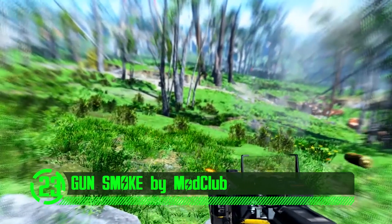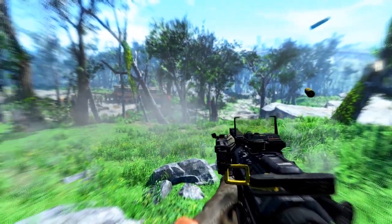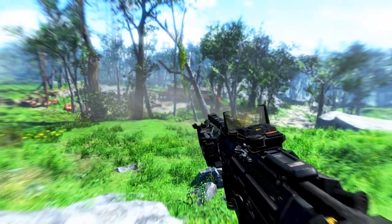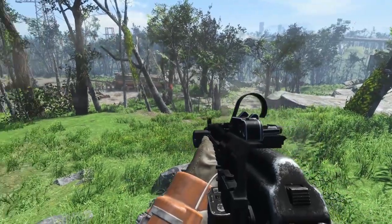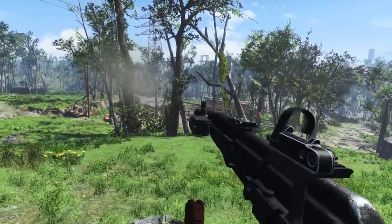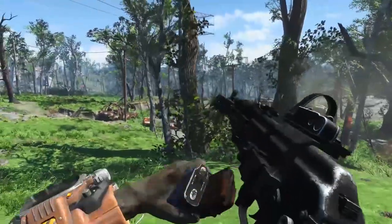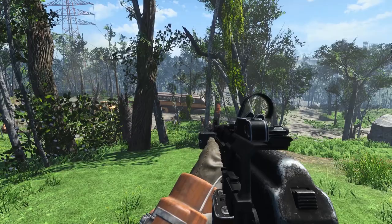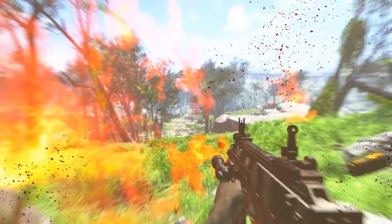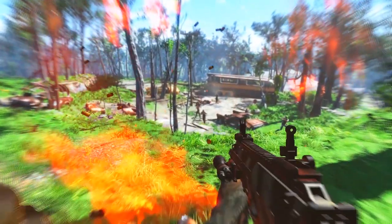When you're out in the Commonwealth blasting enemies, it may occur to you that even though you're spending ludicrous amounts of ammunition there isn't any smoke coming out of the barrel of your gun, even though there would be carbon buildup after shooting so many rounds. That little bit of smoke whispering out of the end of the barrel can be the difference between realism and unrealism. This mod sorts that and adds smoke to the end of ballistic weapons after they've been fired.